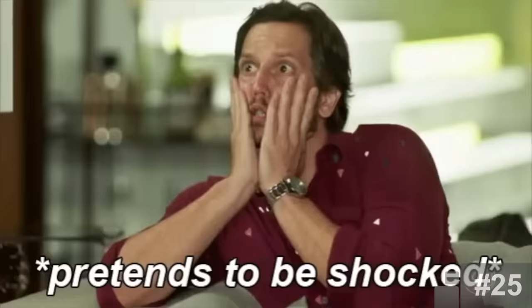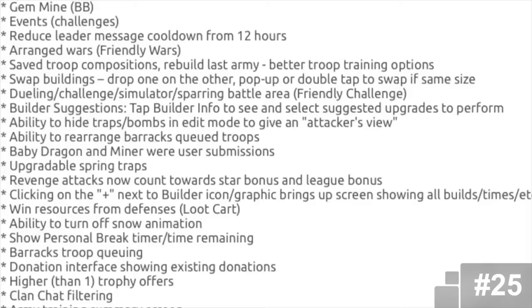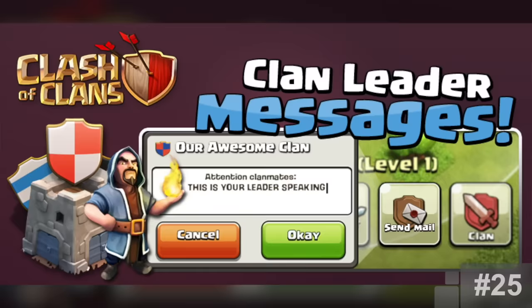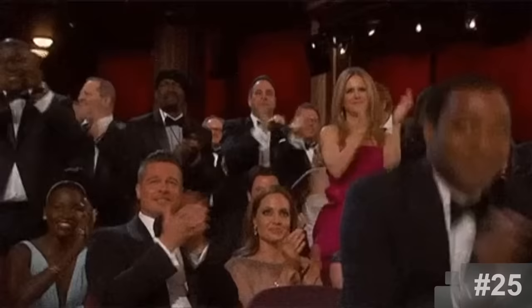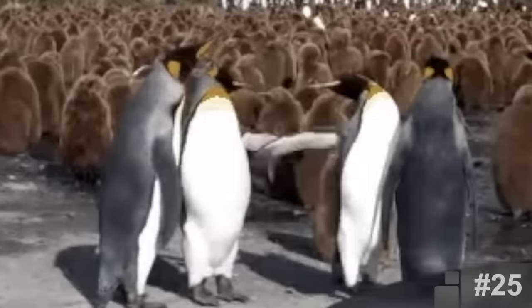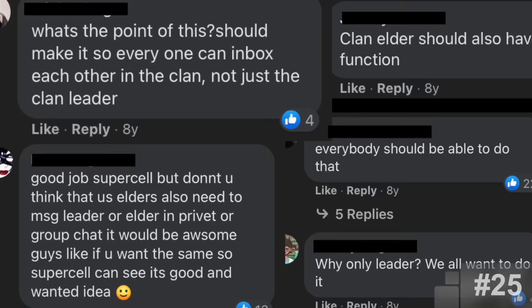Clan Mail. I'm not surprised this was a fan idea, but it makes me wonder how long we would have been waiting for some of these features if nobody spoke up. Clan mail was actually added at the same time as co-leaders, so that update really gave clans an upgrade. The feature was pretty well received since now the leader could send a mail instead of having to tell every single person in the clan about a new rule. Though there was a side of the community that wasn't satisfied because they claimed anyone should be able to send a mail.